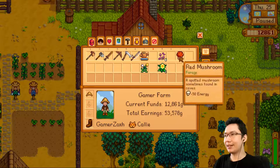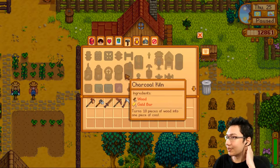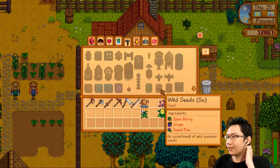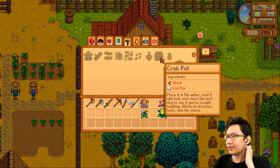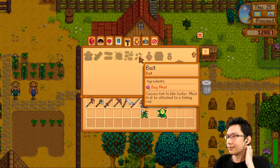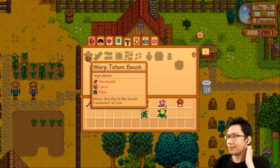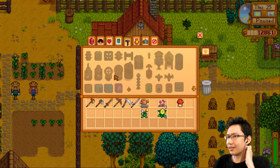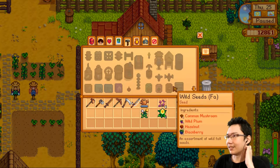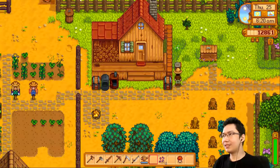Pam needs a pale ale. We do have hops, but I don't know how to turn hops into a pale ale. I don't think I have the thing I need to turn things into ale. So I'm just saving my hops for now.